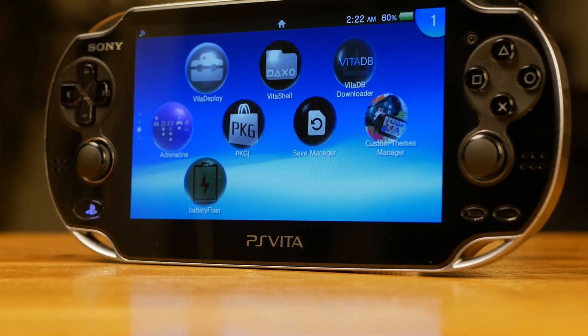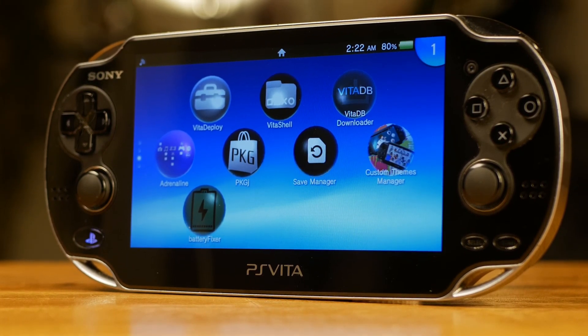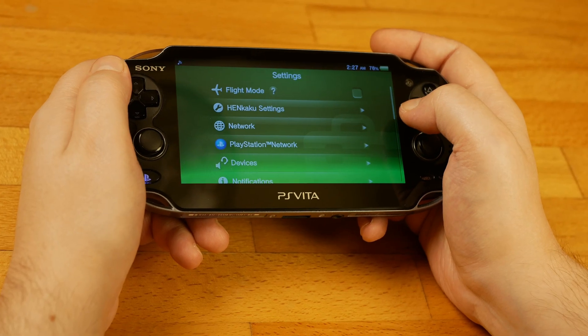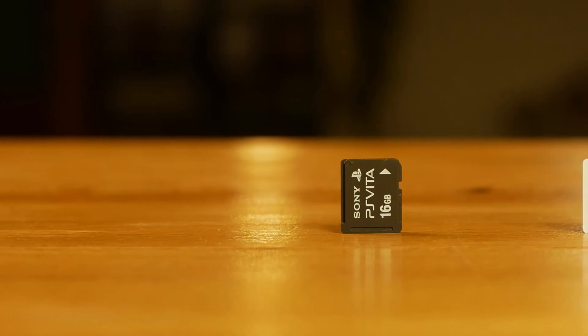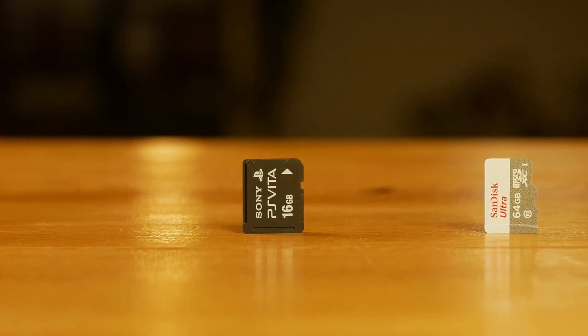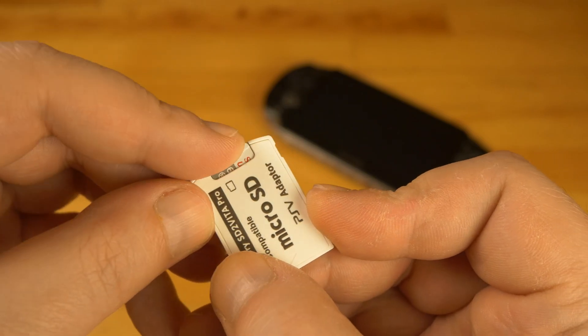Hello everyone. I've got this PS Vita and it's already modded, however there is little space in it, so I decided to go for SD to Vita. This is not really necessary and once the console is modded I can do everything on a PS Vita card, but this is harder to find and much more expensive than a micro SD card, so using the SD to Vita seems to be a much better option.